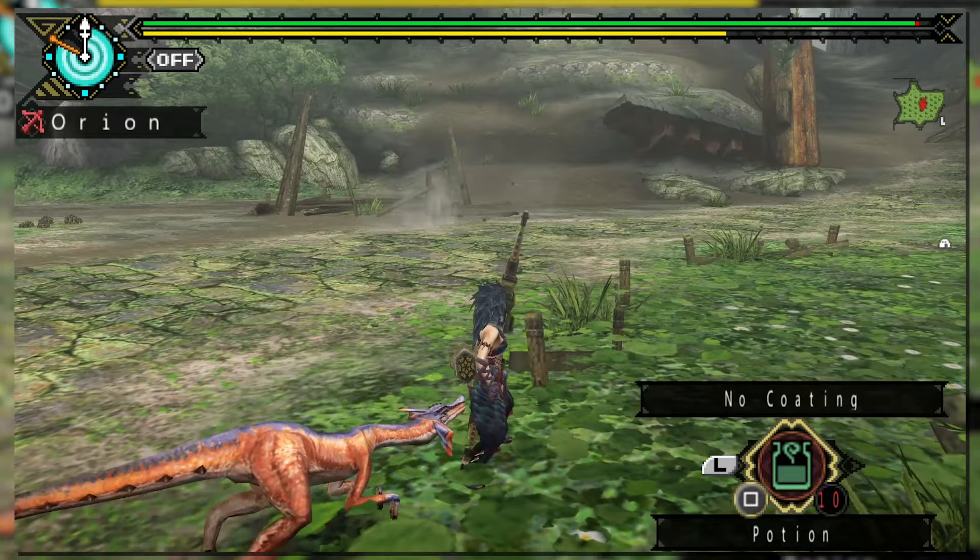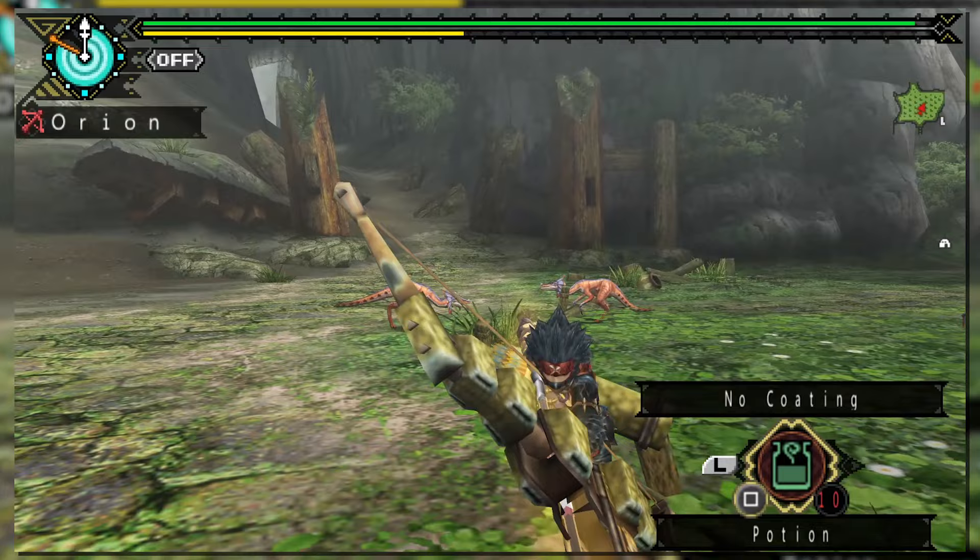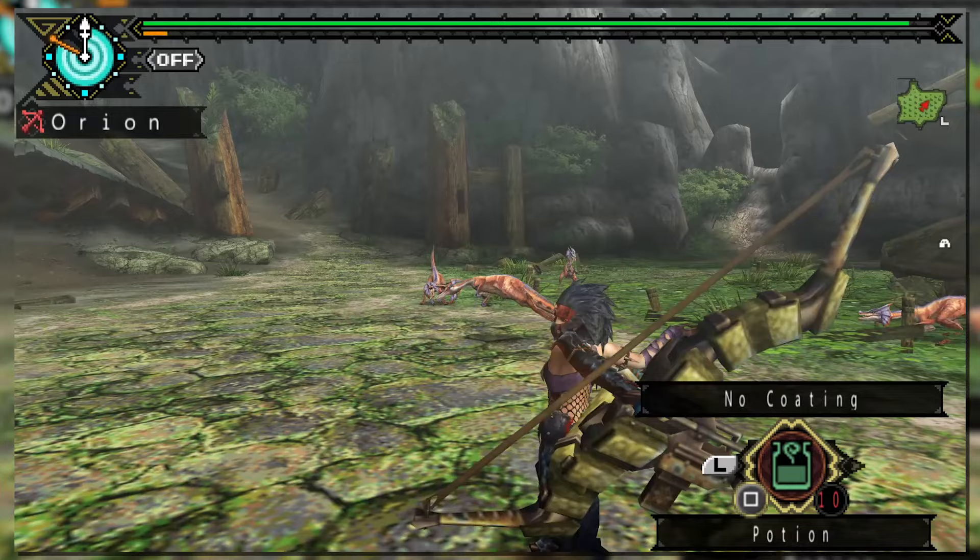Monster Hunter Tri removed several weapons from the entry and even locked some weapons off through progression, meaning if you were a longsword main or wanted to try the Switch Axe, you had to progress to a certain part of the game. The bow was one of the weapons that didn't make it into Tri, but it would reappear in Monster Hunter Portable 3rd with a new mechanic: the Arc Shot.